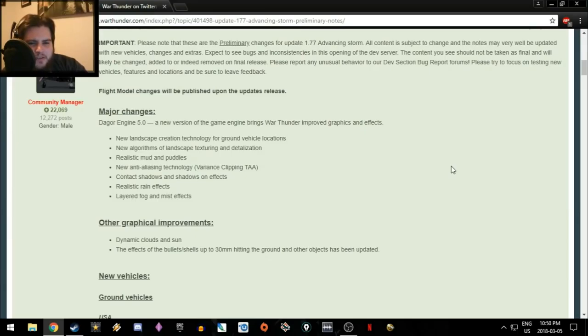In update 1.75 with Dagor 4, I had to muddle around with post-effect settings to get contrast high enough to distinguish things. With update 1.77's Dagor 5.0, this wasn't required — it was pretty much done for me. I left everything vanilla on the dev server to give people a realistic look at what it will look like by default rather than trying to enhance it.